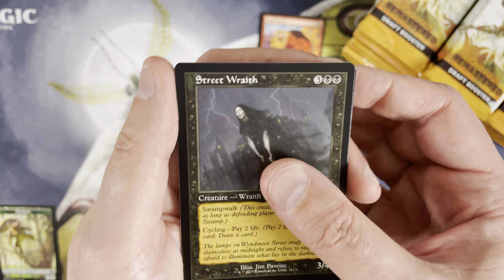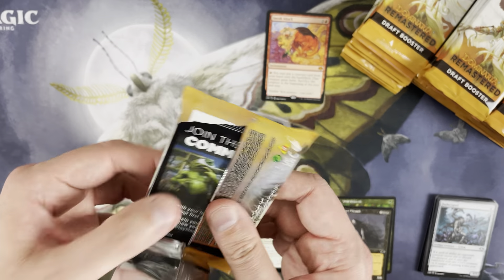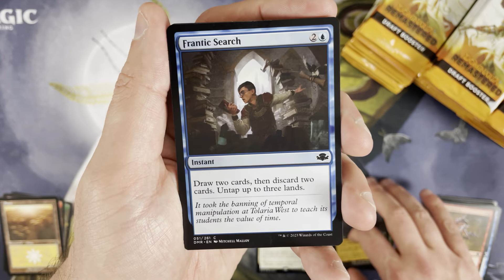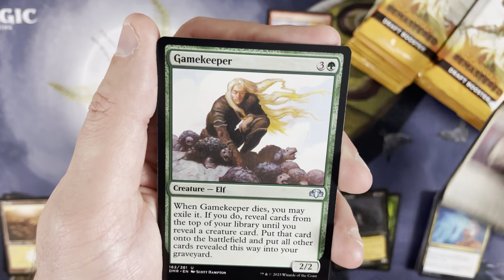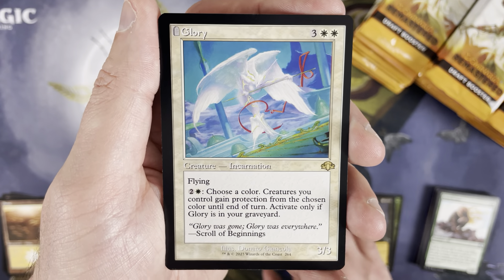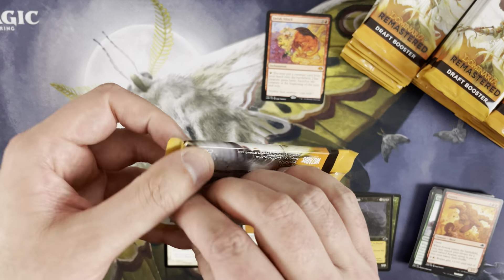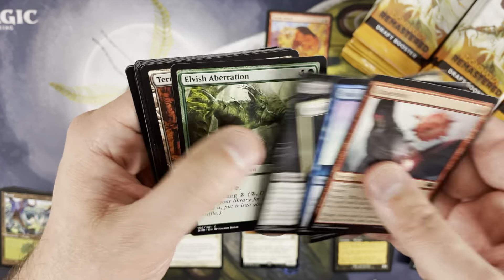Street Wraith in the retro frame, printed at common level — very nice. One thing I'll say about draft boxes specifically: you're only getting one rare per pack unless there's a foil. I don't think that's necessarily a bad thing — it keeps the amount of printings of each card on the low side. But I feel like if you hit a retro frame in that slot, you should still be live for another rare.